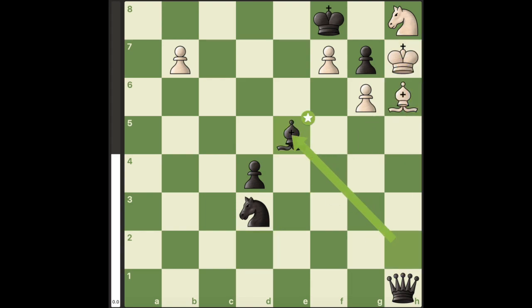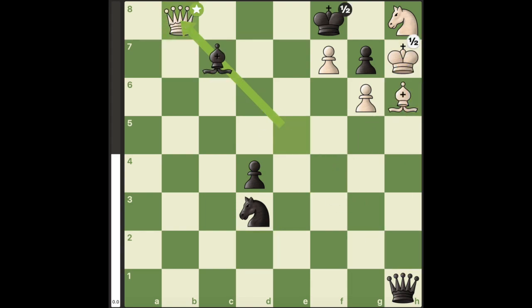After the move bishop to e5, since black controls the diagonal, no matter what, white is going to get stalemated, and it's a draw.